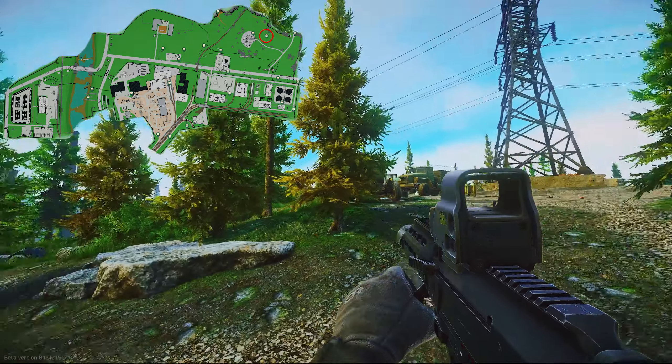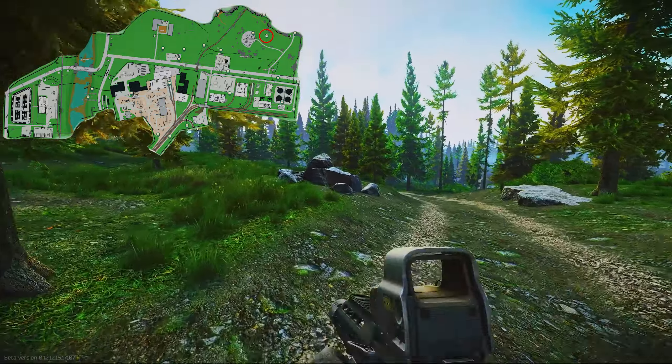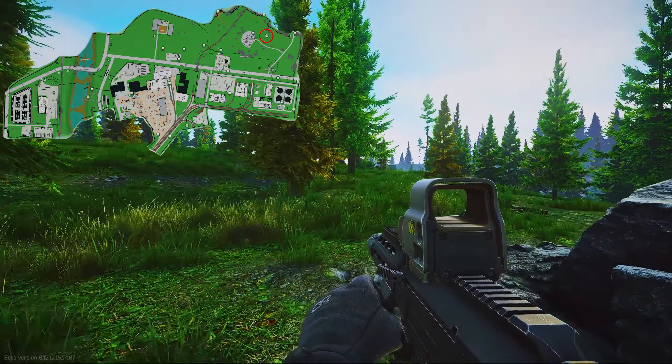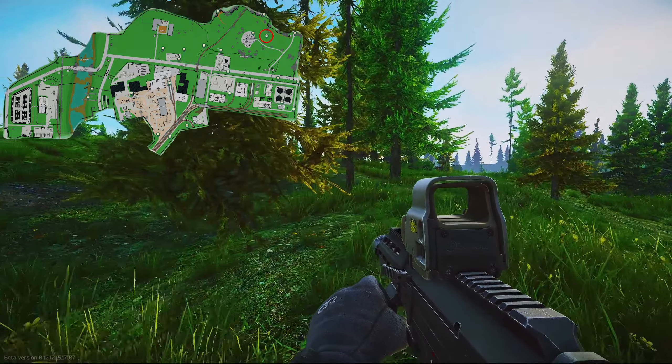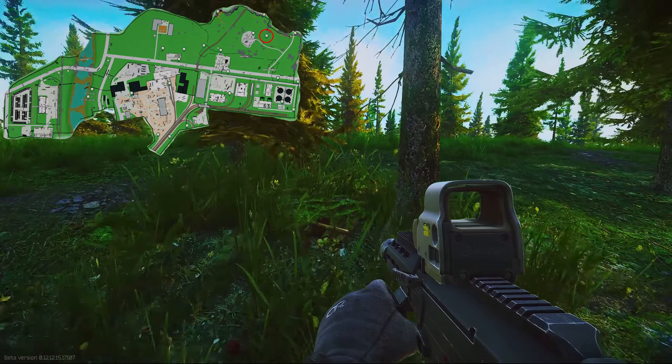For this next cache, go to power station and follow the trail down. You're going to run into these rocks, and then from here you just go to the left. On the base of the street is going to be a ground cache.